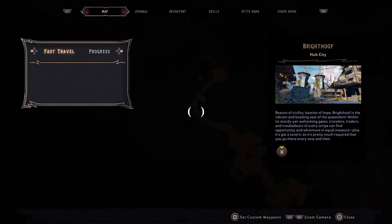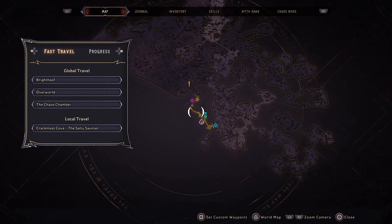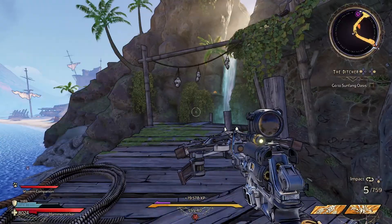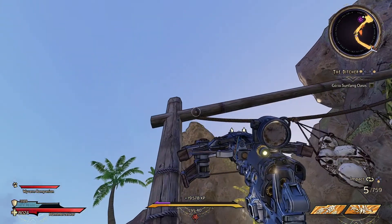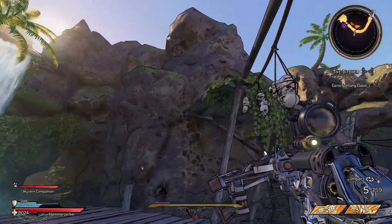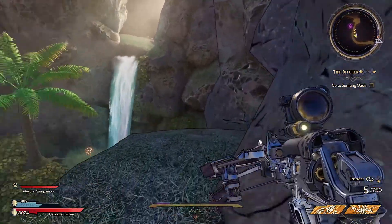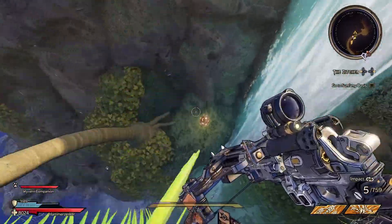Welcome back everybody for your DICE locations in Crackmast Cove. Your first one is not far after you enter the area. While you're crossing this little rickety wooden bridge, there is a pillar above you. You can jump to it from the side here, walk across it, jump up to the cliff face, and hop all the way to the other cliff over here.